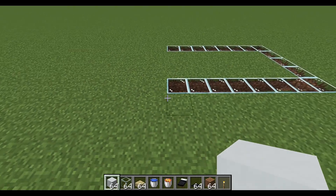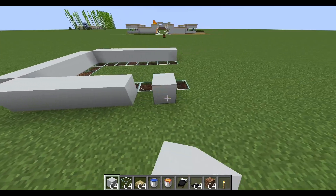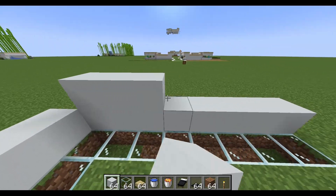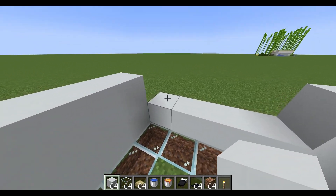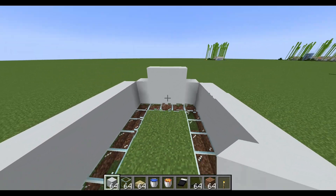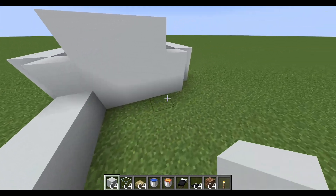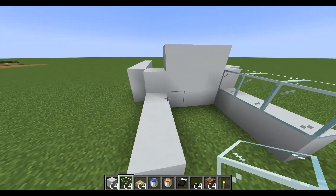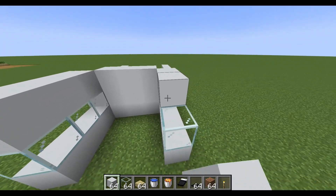Grab your building blocks and run down the side, then go across the back and back down the other side. The sides we're going to make two tall, and the back we go one on there and one on there, then three tall for the three center blocks. Coming around to the other side, starting on the two-block tall, we go one, two, three on each side. This is where we pop in our glass — three on each side — then back to building blocks, one, two, three on each side.